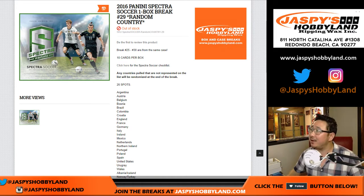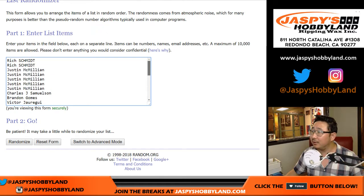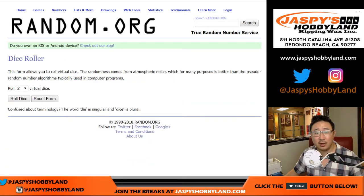Hi everyone, Joe for jazzpiecehobbyland.com with a box of 2016 Panini Spectra Soccer. Random Country Break 29. Big thanks to all these lovely people here. Thank you very much. Here's the countries and the combos. Let's do it.